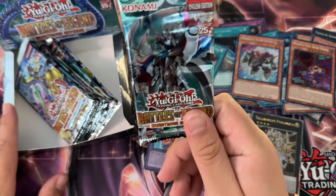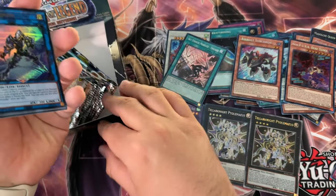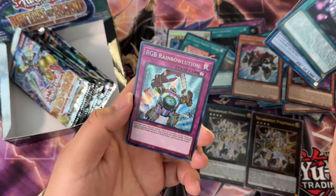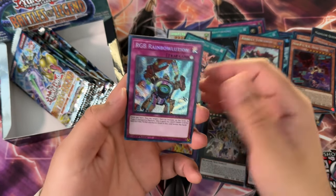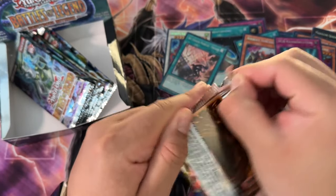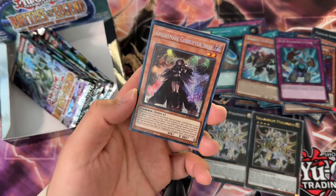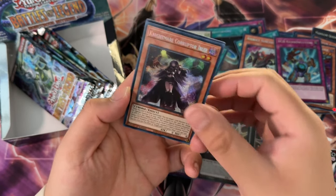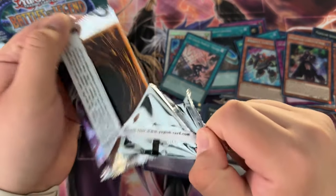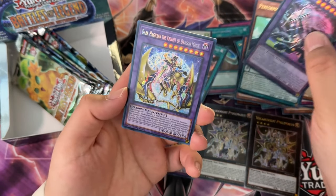If you use Rainbow Fusion you can't special summon monsters for the remainder of that turn, and that's usually the easiest way to get it out. If it was generic — like Neos plus any dragon-type monster — that would have been a lot better, because you could include it alongside Rainbow Neos in the same deck and Rainbow Dragon would have fulfilled the condition for both. Unfortunately you have to include a brick in the form of Armed Dragon, though it doesn't restrict which Armed Dragon.